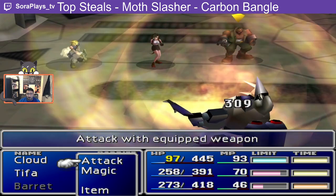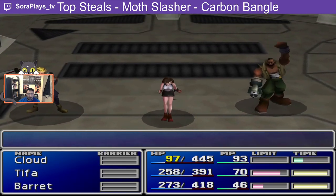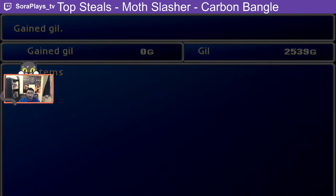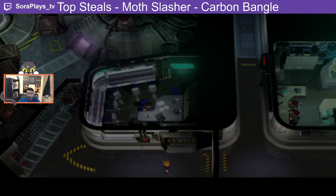So the Cabin Bangle is really, really good. It provides you with 27 defense and 14 magic defense, but the reason that it's so good is how long it's going to take us to buy the Cabin Bangle in a shop.